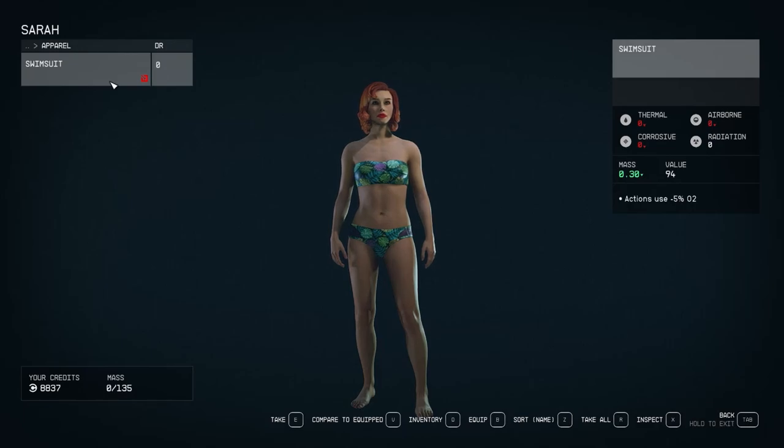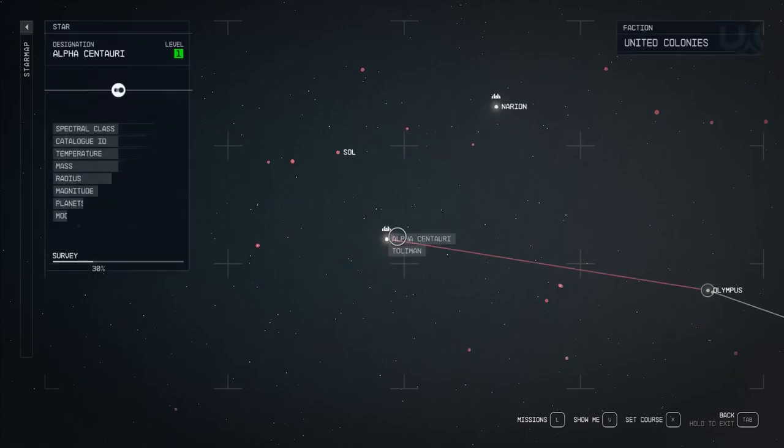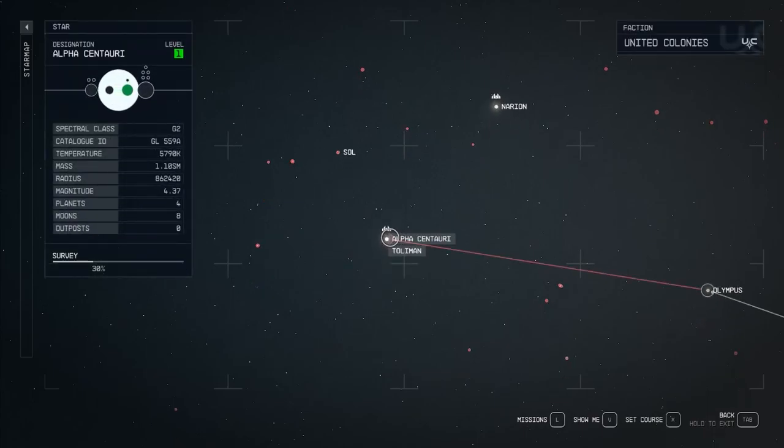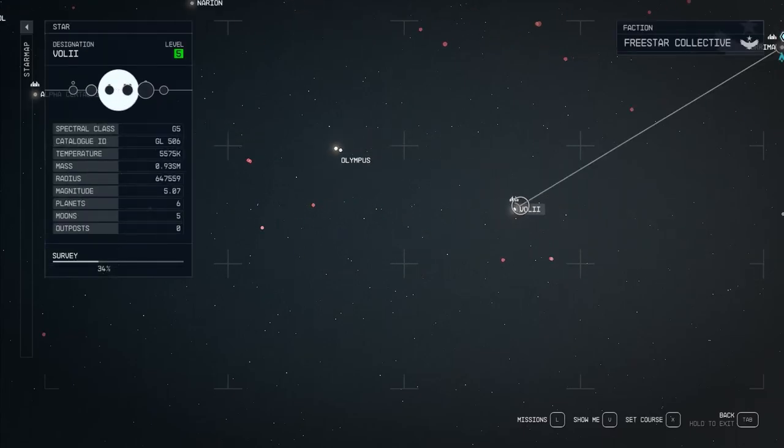I'm going to show you where to find the swimsuit and resort wear in Starfield. First, you need to head to the Poroma system. To do this, assuming you're at New Atlantis, head to Olympus, then Volte, then Poroma.